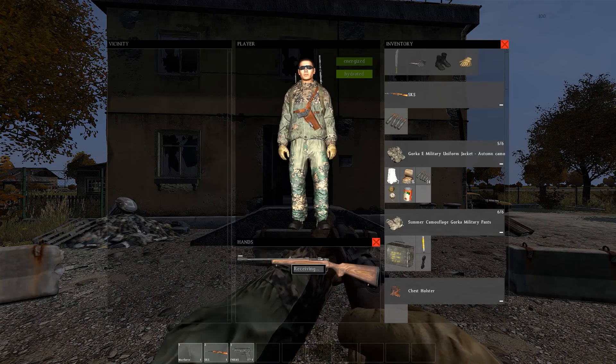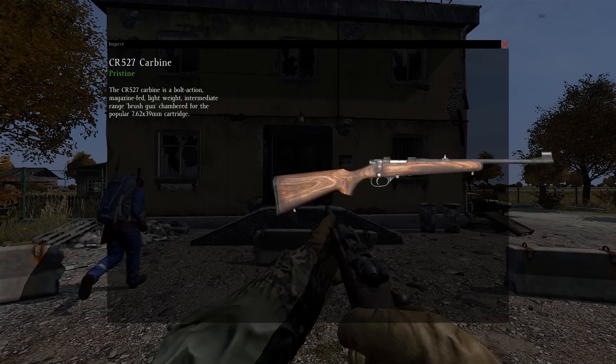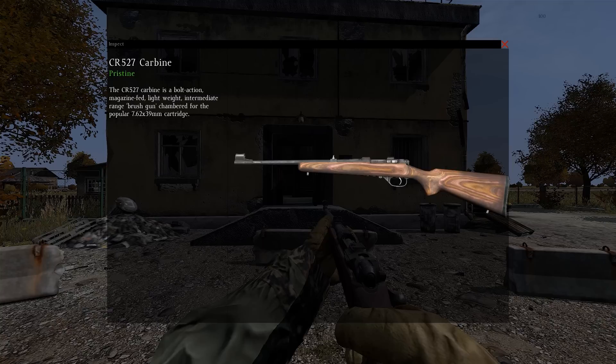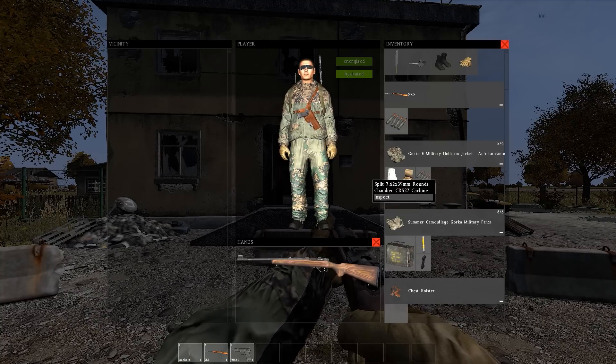What's up everyone, Jamie here and today I'm making a quick video on the CR 527. The CR takes 7.62 rounds, and you can find it in the police station, tech building, and school building — these are the places I've found it and seen screenshots of people finding it.